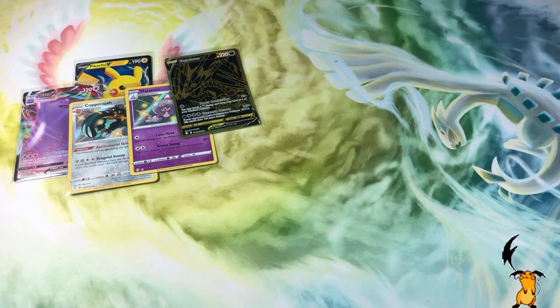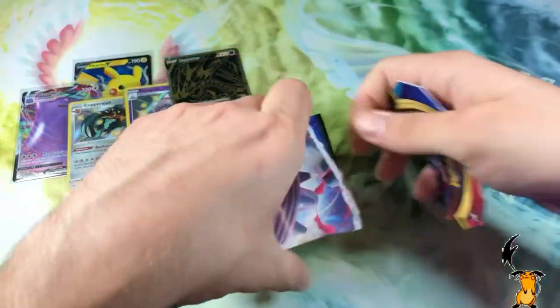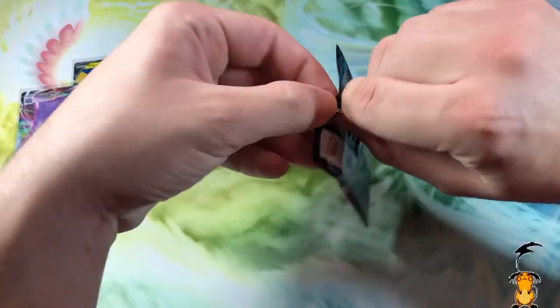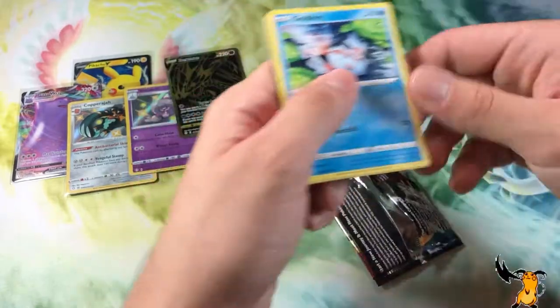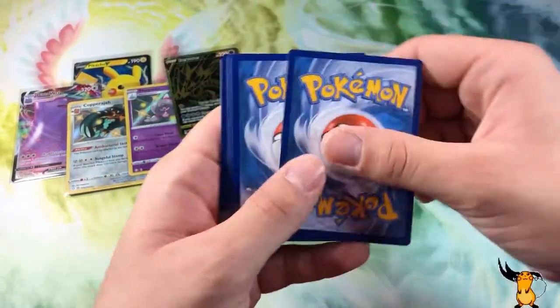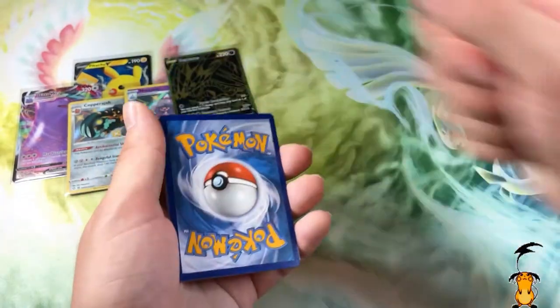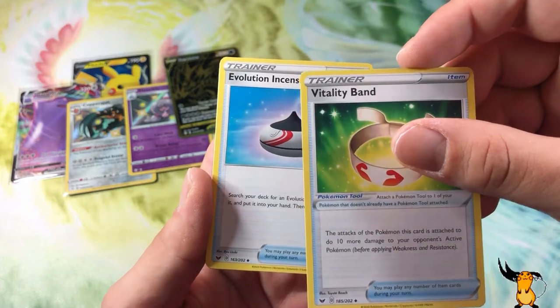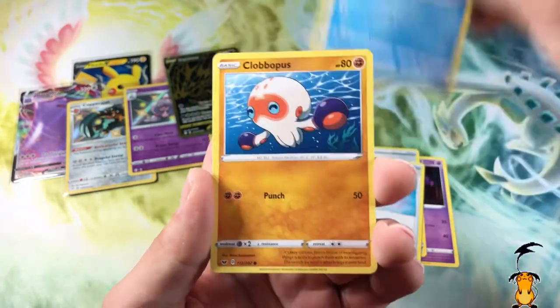Four for four out of the Shining Fates packs. I heard — just word of mouth — that your best chance of getting a Charizard is out of the Pikachu V box, over the ETB, over the three-pack pin collection, over the Walmart exclusive boxes. With that being said, Sword and Shield time. We got a Haunter, a Vitality Band, Evolution Incense, Goldeen, Clobbopus, Rillaboom, a Litwick, Togepi, and a Cinderace reverse rare.